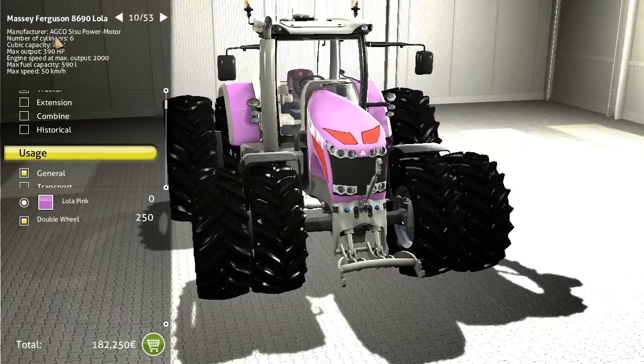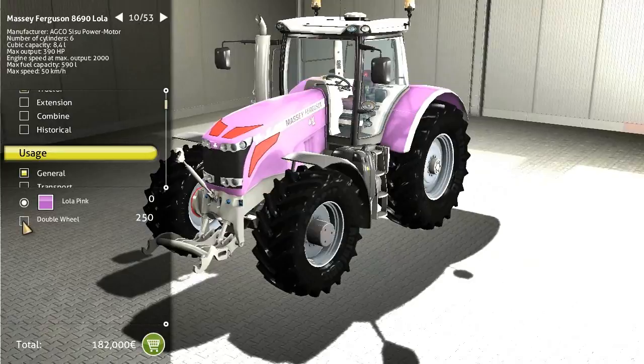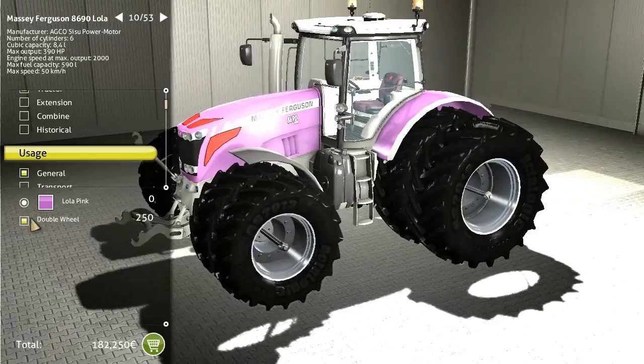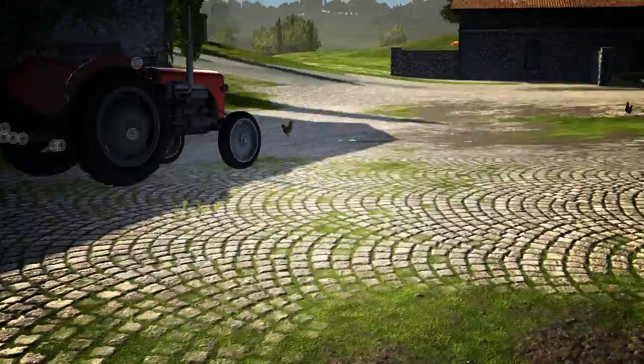I definitely like this — the Massey Ferguson 8690 Lola, in Lola pink. How can I say no? It's a mean looking tractor and it's got double wheels, which I think just improves the traction. Max speed of 50 kilometres, fuel capacity 590 litres, going for a hot price of 182,000 euros. How can I say no?